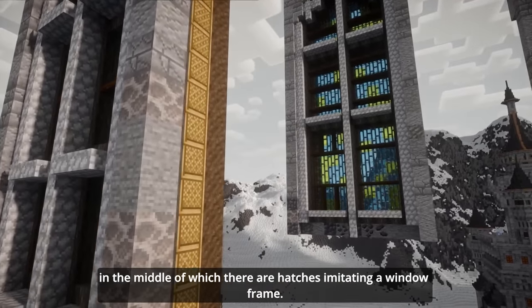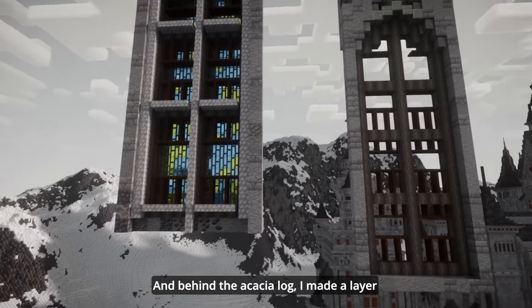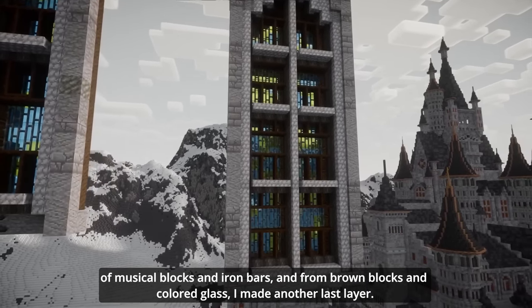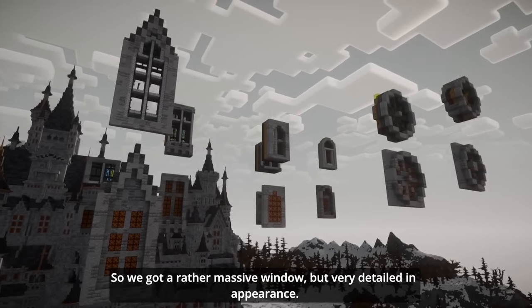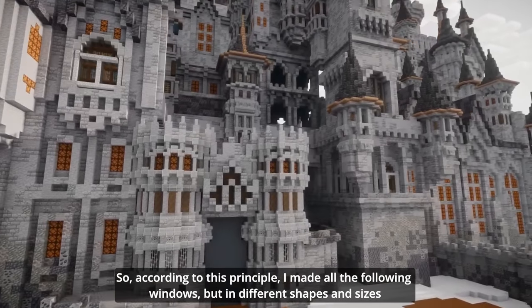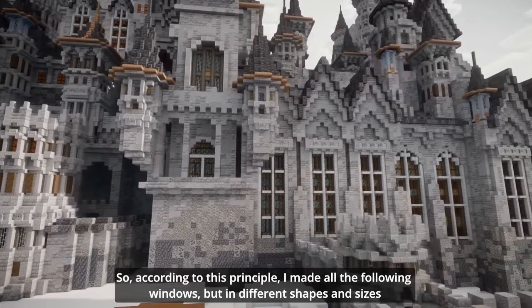I mainly made windows in 3D style using the layering method. The first layer is an outer frame made of a decorative material, behind which hides an occasional look, in the middle of which there are hatches maintaining a window frame. And behind that I made a layer of note blocks and iron bars. From brown blocks and colored glass I made another last layer. So we got rather massive windows that are detailed in appearance. According to this principle, I made all the following windows but in different shapes and sizes.